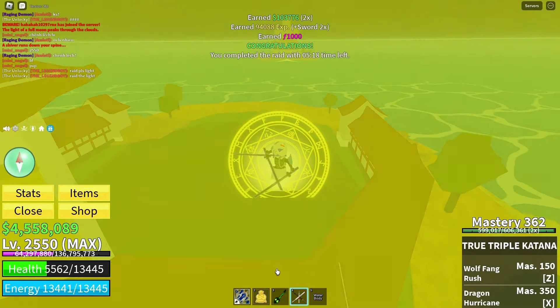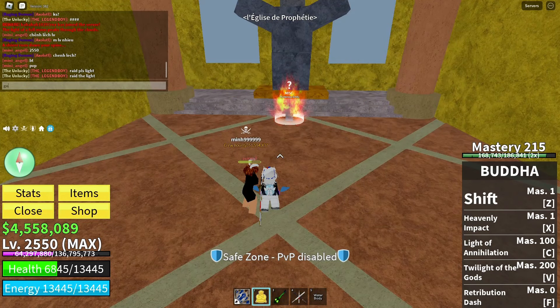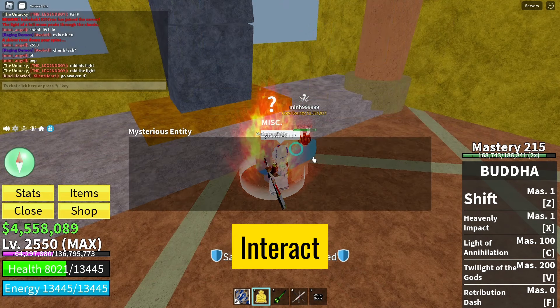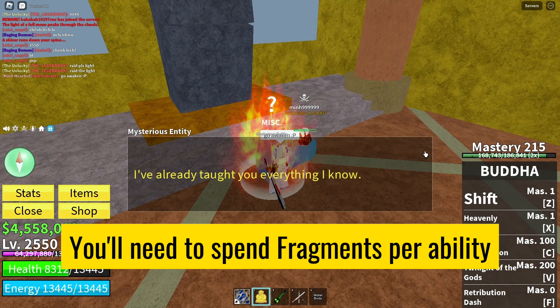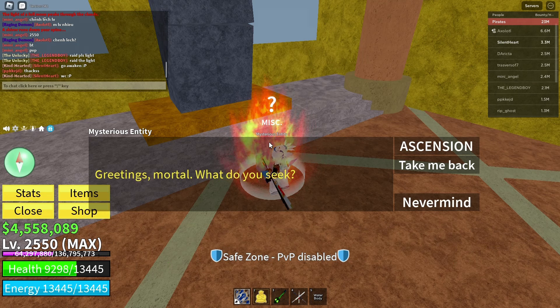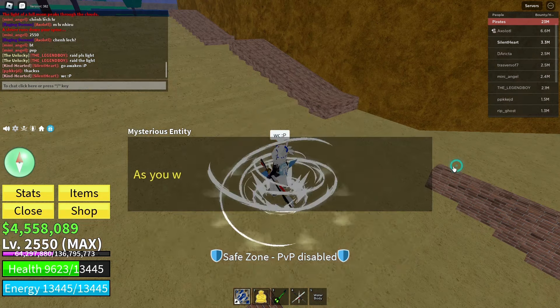Upon successfully completing the raid, you'll be transported to a room with the mysterious entity. Here's where the magic happens. Interact with them to proceed. Talk to the mysterious entity and use your hard-earned fragments to awaken the abilities of your fruit.